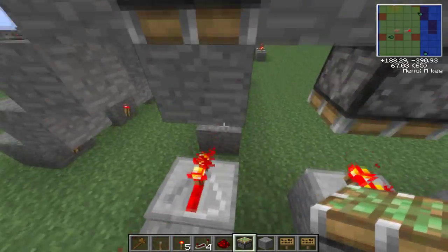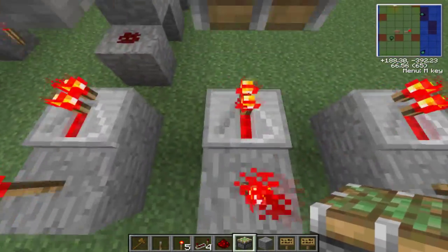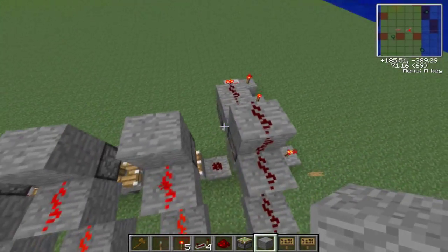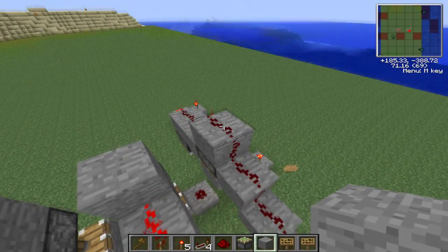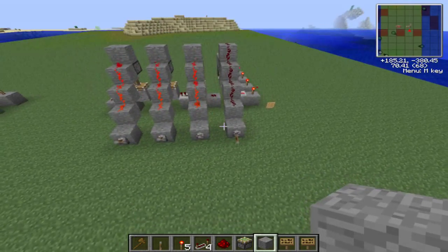This is zero, by the way. Then you go one lower, right about here — should be good. But this is zero-zero-one. Zero-zero-zero-one. Like I said, learn binary, otherwise you'll be like — what the hell is he talking about?